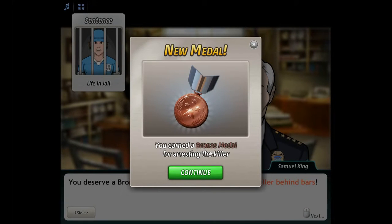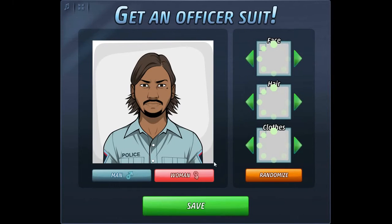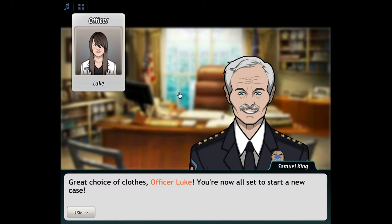New medal — you earned the bronze medal for arresting the killer! Wow! So what do we have here — we get an officer suit. Let's see what the women look like. Officer suit — like a female. Let's just get a female and save it. Good choice of clothes, Officer Luke. Basically she's a female — she has a girl's face with a guy's name.